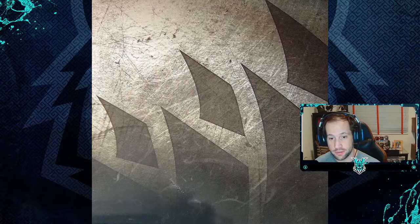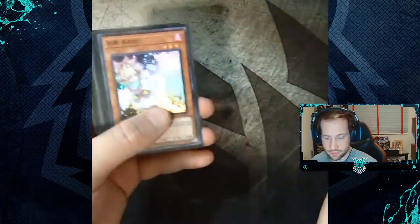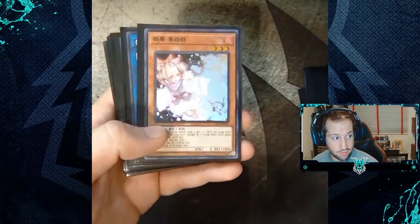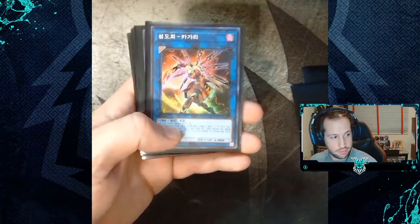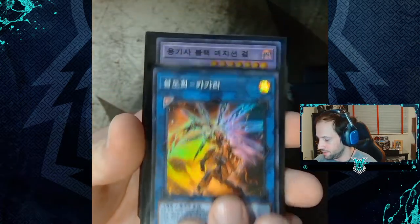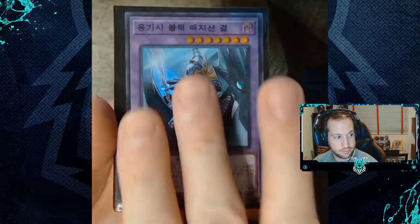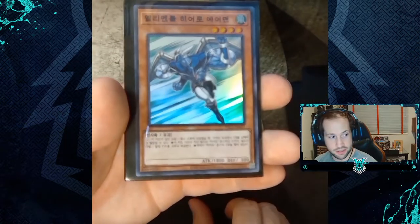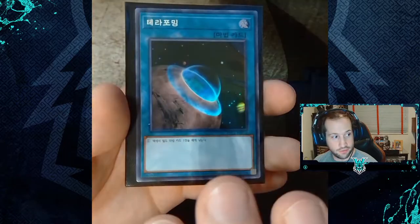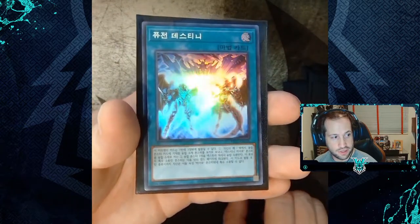Starting with the super rares: we have two Ghost Ogre and Snow Rabbit, one Ash Blossom and Joyous Spring, Sky Striker Ace Kagari super rare, Dark Magician Girl the Dragon Knight, Firewall Dragon, Elemental Hero Stratos, Terraforming, Cynet Mining, and Fusion Destiny.